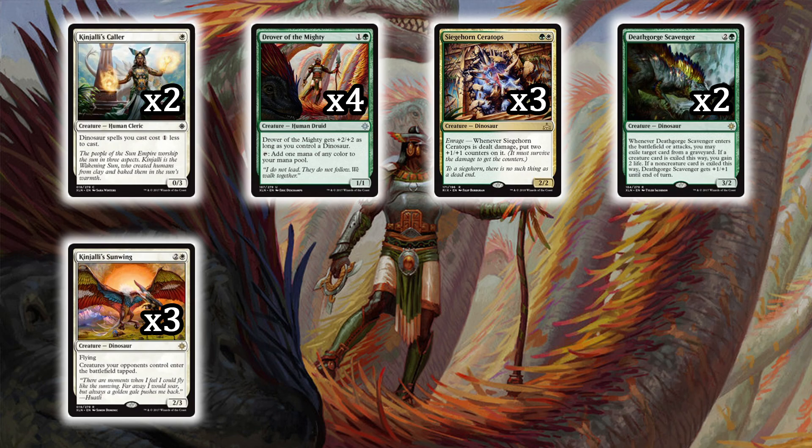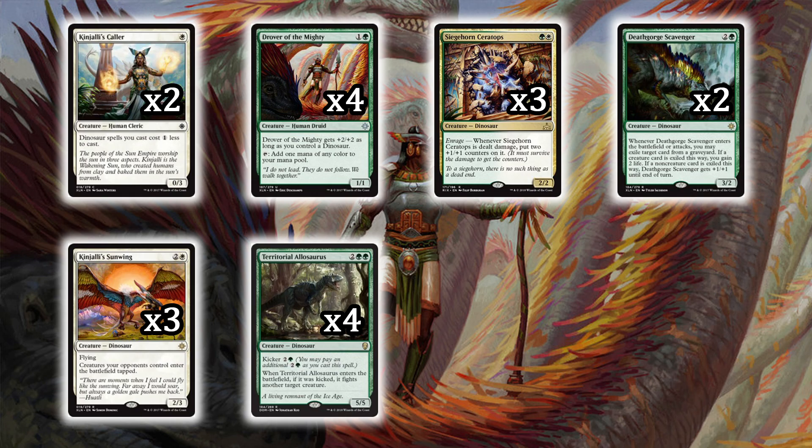We have three Kanjali Sun Wing, which may be one of the stronger cards to stop those haymakers. It's a 2/3 flyer for two colorless and a white with flying, and creatures your opponent controls enter the battlefield tapped. If your convoke opponents are putting out lots of tokens, this stops them from ramping and going too wide, giving you the ability to push through.